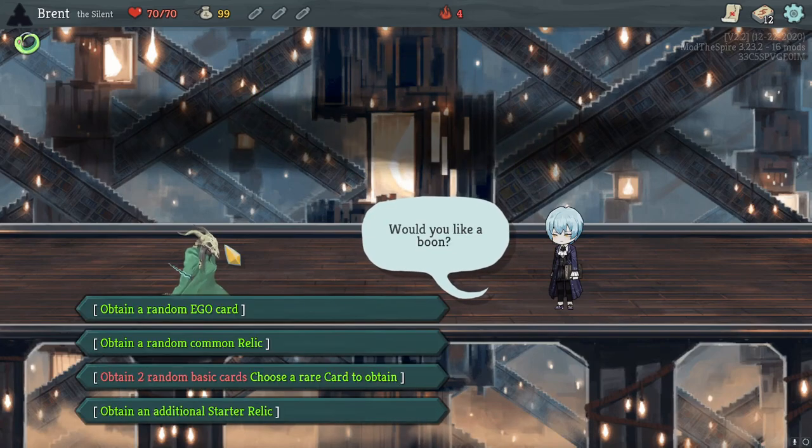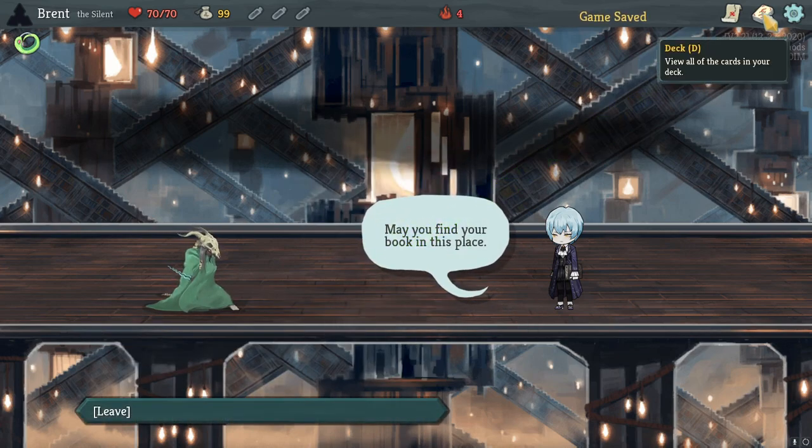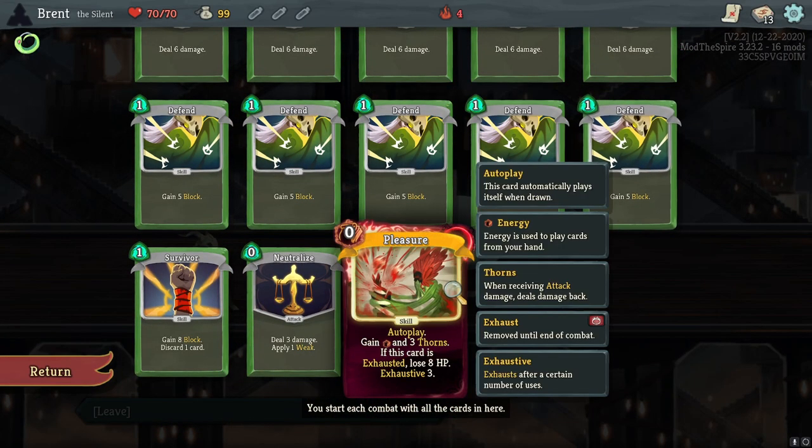Okay, going back into this. Random ego card would be what we just did - I don't really want two basics. I think I'll go with the ego card. Pleasure. There's a poison one that I've been looking for. Oh, we seen this one - gives you thorns. This one incentivizes like quick play. It's a free energy autoplay card. Exhausted, lose AD2.